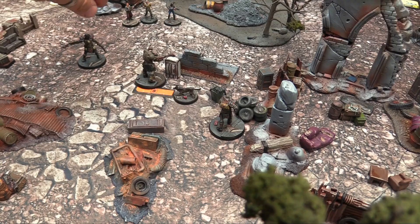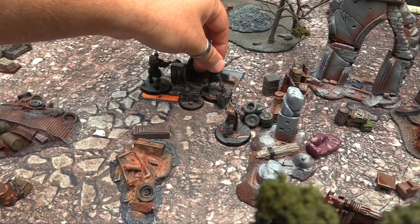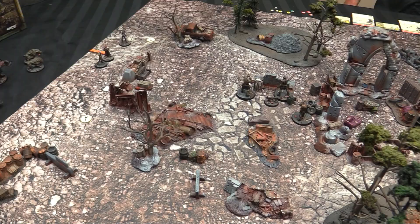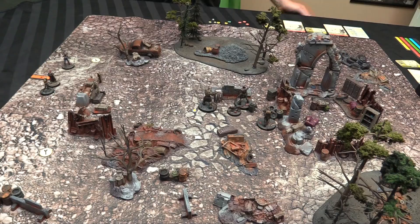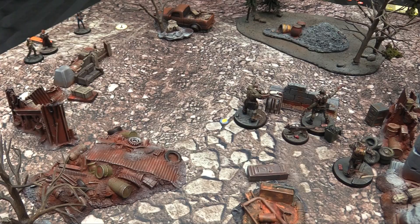The person with advantage activates the first model — I start with advantage because this is my hometown. I deploy all my models within orange range of Dogmeat and Jason deploys from any table edge. When you activate a model you can ready it and choose to activate all ready models at once, or just pass. You can build up ready markers to have multiple people go simultaneously, which is risky but powerful.